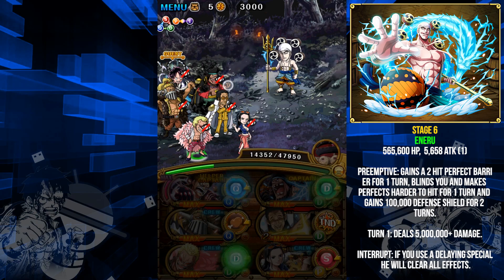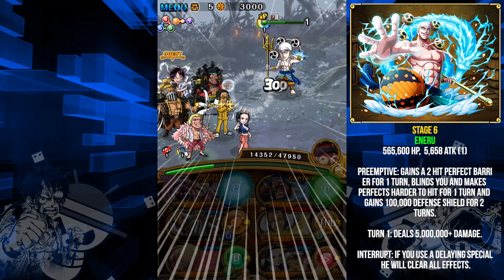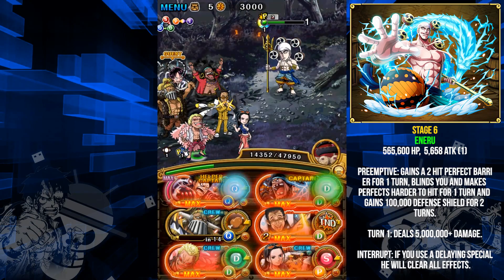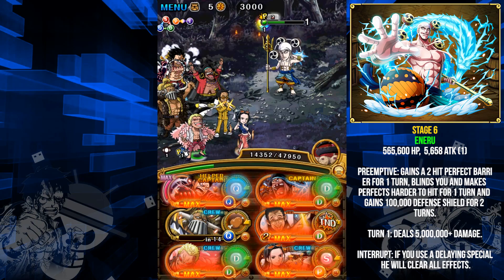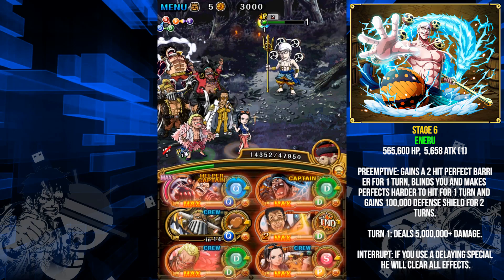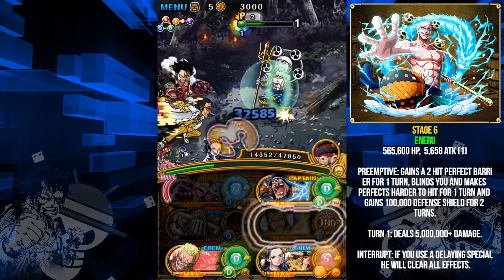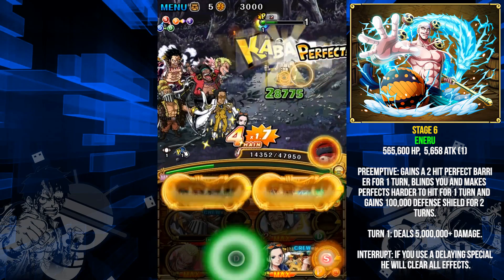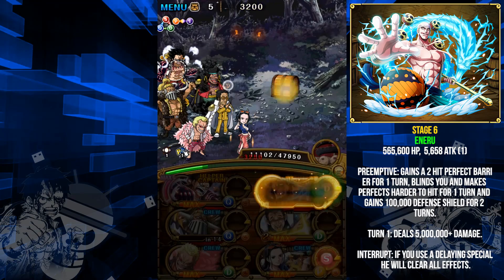Now you run into Raid Enel again, this time the Kai version. He blinds you for one turn, makes perfects harder to hit, and gains a two-hit perfect barrier plus a blue shield — the one defensive buff Blackbeard doesn't deal with, which is why you use Jack to get rid of it. This guy only has about 600,000 HP and with Jack removing the blue shield, you smash through him pretty easily with two hits left to spare.